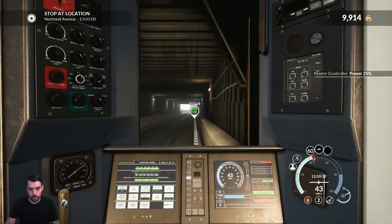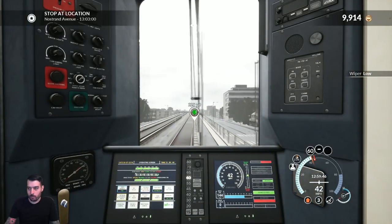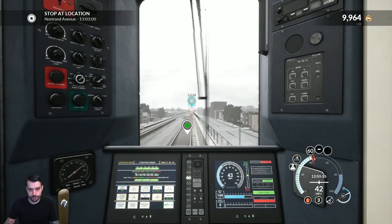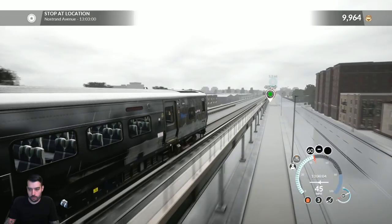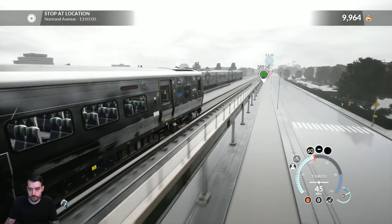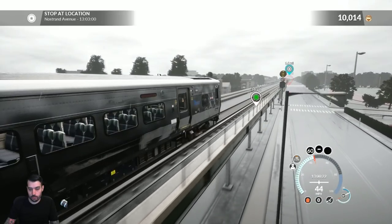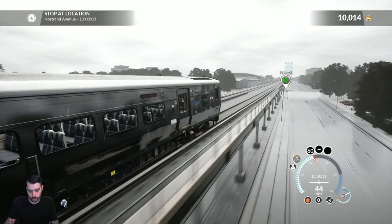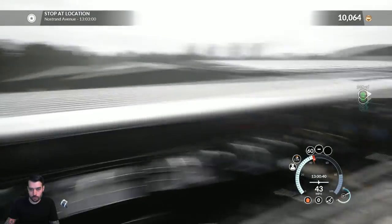Heading back out to the outside. Would it be depressing to be like on a subway managing that train all day underground? It feels like it would be depressing — like you need some natural light. Even though it's nice and overcast and rainy today, I feel like you'd want some natural light on your route. There we go — get you guys on the outside for a second. It's so pretty. Got roughly two and a half minutes to get a mile down the road. The 45 should definitely get us there.